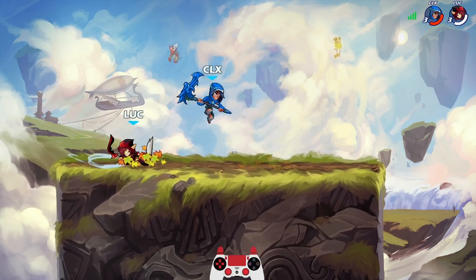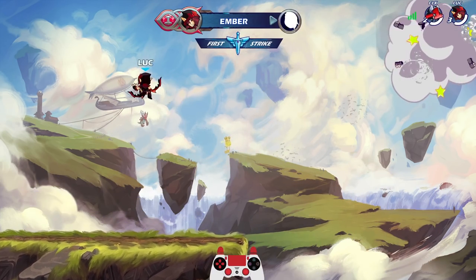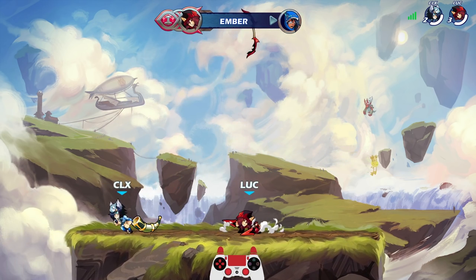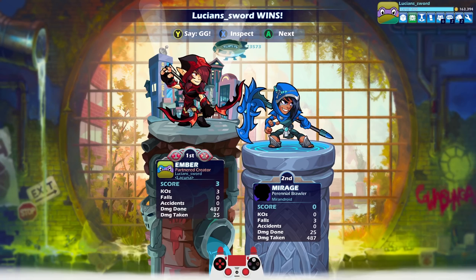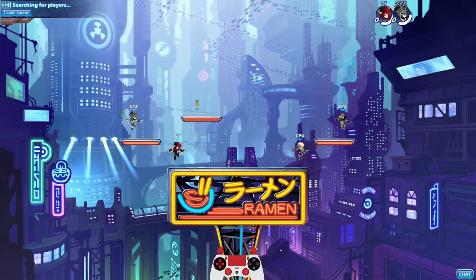I wanted to hit her with that down thing so bad — it feels so good. Oh, she rage quit. I mean, that was a zero to death, but still. That one doesn't count. Let's go into another one. Another Mirage — every single opponent is starting out with Mirage. Let's see how we do.